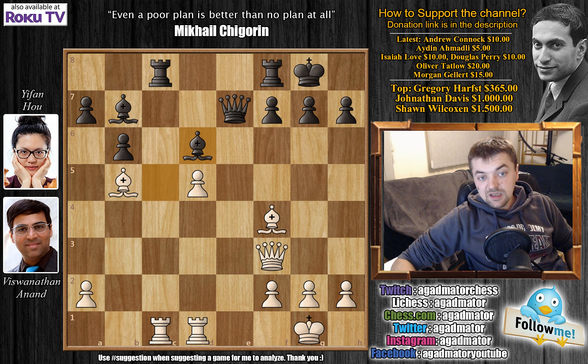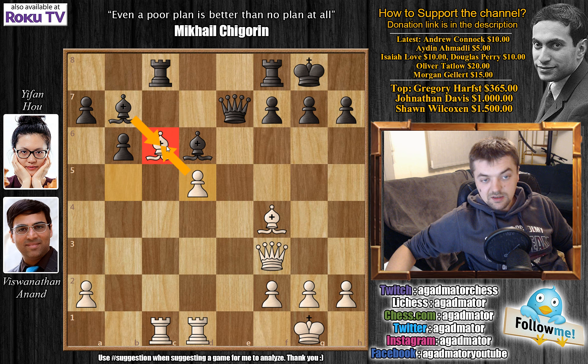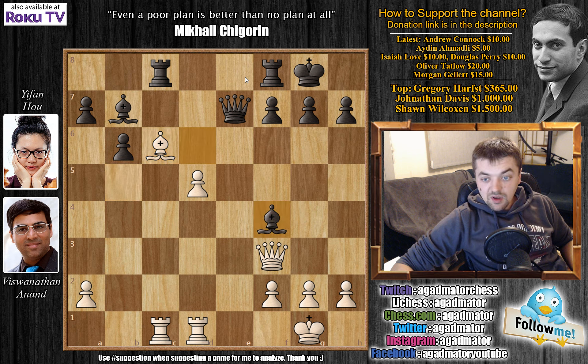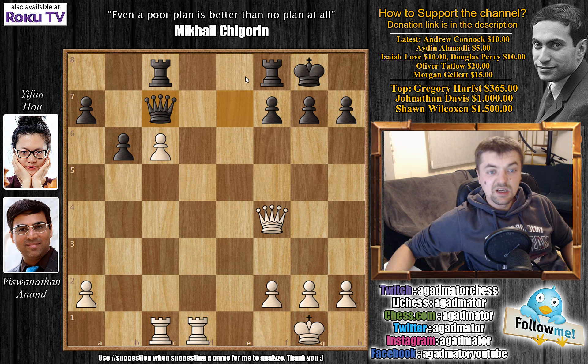We have bishop to d6 — Yifan offers the exchange of bishops and stops the pawn from being pushed forward. Anand plays bishop to c6, not allowing the rooks to be traded. If Yifan captures the bishop, he will already have a passed pawn on the 6th rank. Here you probably want to play rook c to d8 — if Anand exchanges you can capture with the rook, then place the other rook to d8 with doubled rooks on the d-file. But Yifan goes for the immediate exchange: bishop captures on f4, queen captures on f4, and the bishop captures on c6. Pawn captures on c6, and Yifan goes for queen to c7, offering an exchange of queens.